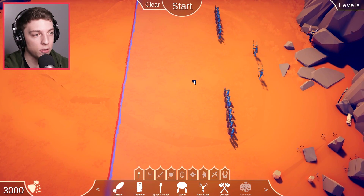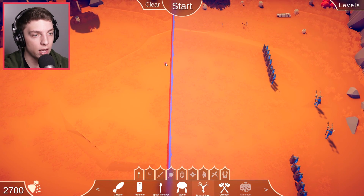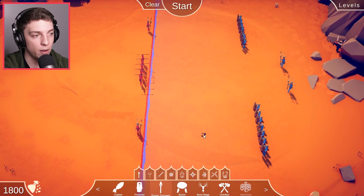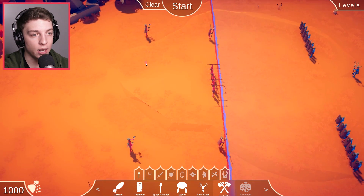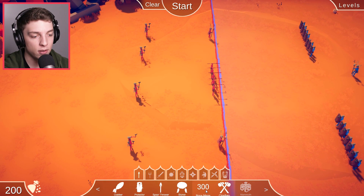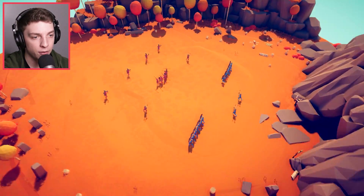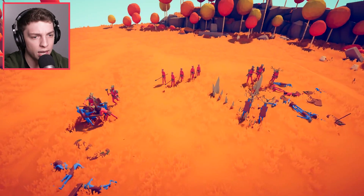So spreading out our spear throwers is definitely very good. We've got a couple of shields over here, so we are going to hopefully get them with our bone mages. We've got a lot more now — we can put chieftains down. So let's have a back line of chieftains over here. And then I guess we'll put some clubbers in the middle to support our spear throwers. So our bone mages did some serious damage on either side.